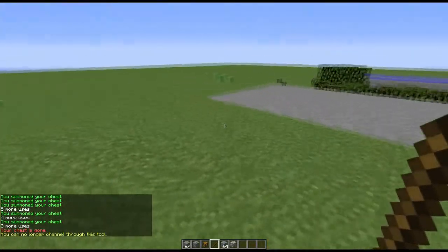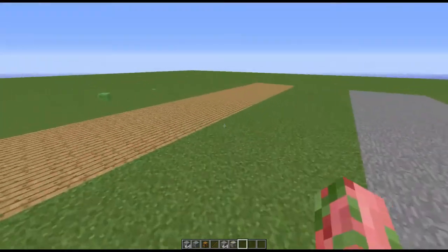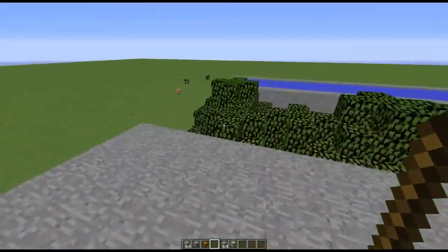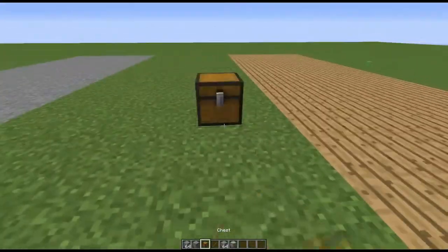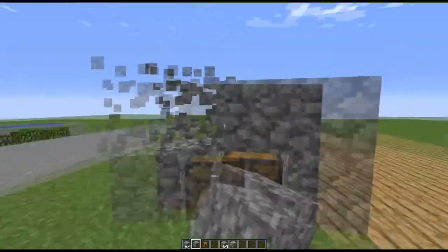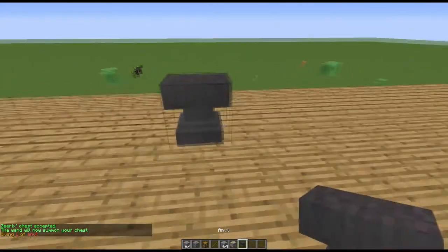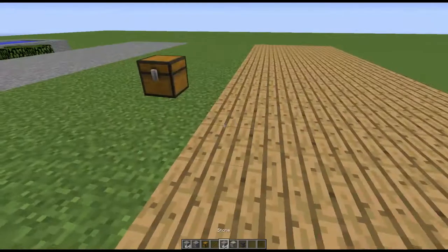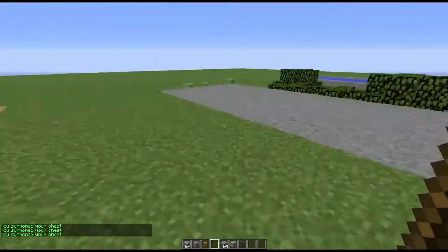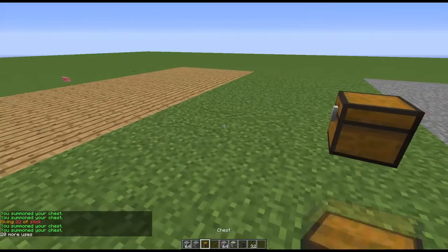If you break the stick it doesn't come back. It also works with an ender chest. You can actually rename the stick — in case you have many sticks, you can name a specific one to be your chest-summoning stick. You can engrave it too, which is very useful — I'll speak about that in the elite video. So now I have my stick of chest, and I can distinguish it from regular sticks.